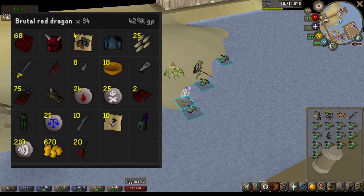Next on the list is going to be Red Dragons, and I did do Brutal Red Dragons for these. Had 34 of them to kill and made 429k GP. This is a task that I would bring the Bone Crusher to, and the most profitable items being the Red Dragon hide that they drop, along with some Alcables and Runes.